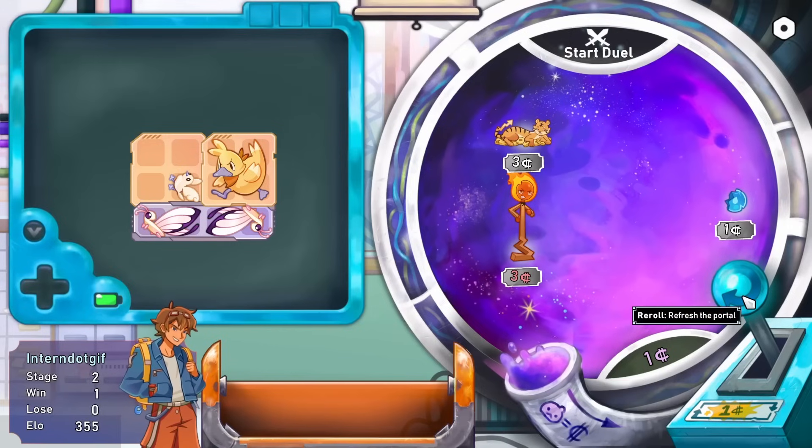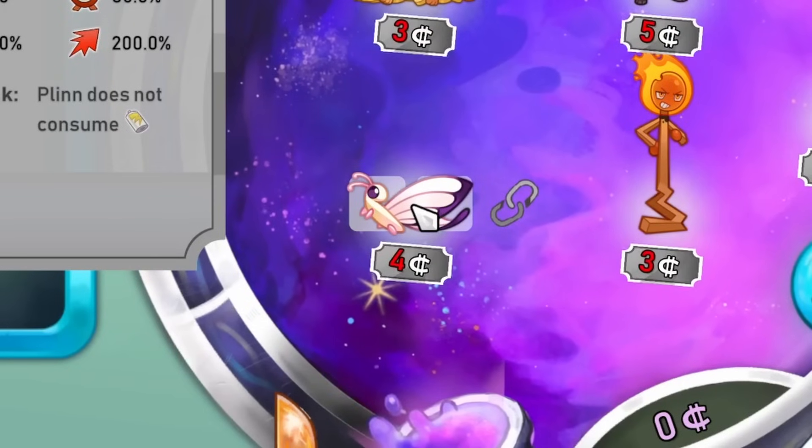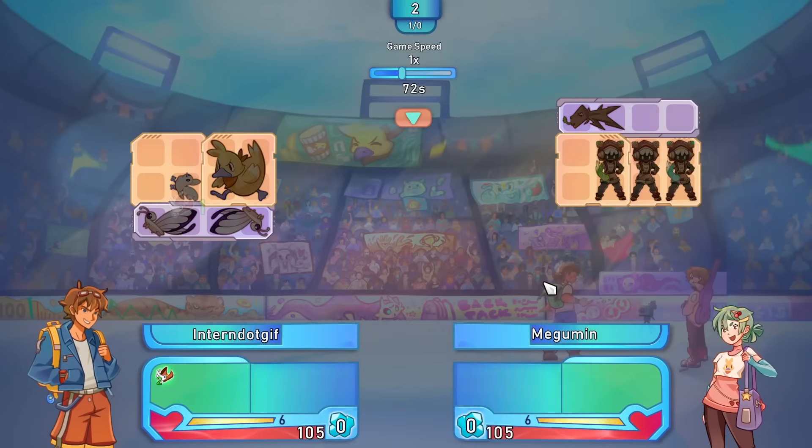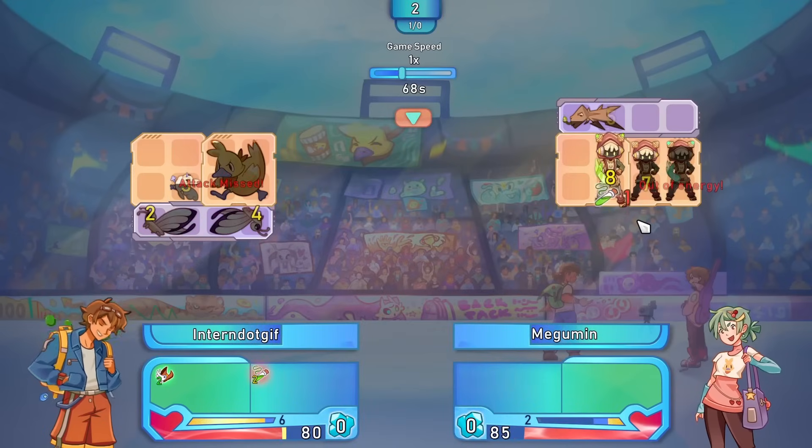We might as well use the last coin to get one more reroll and see if there's anything worth keeping, like a third butterfly. Not really what I want - we'll just have to finish this fight and get better things. They got some upgraded monsters already. This is going to be a little dangerous.